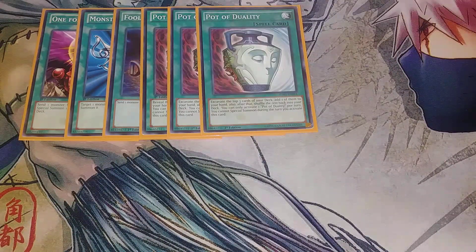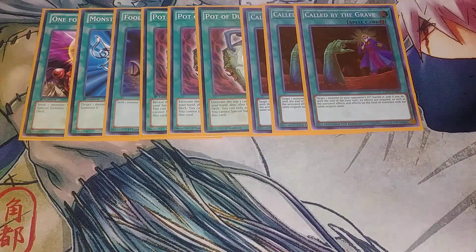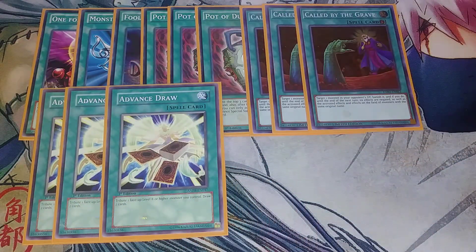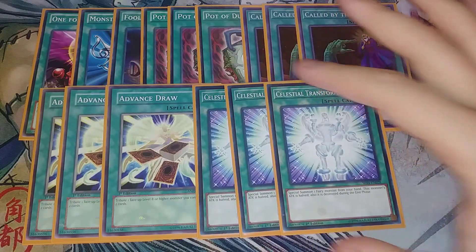I feel like Pot of Duality does enough because if I can just have one Time Lord in my hand I'm okay for the turn — my opponent usually cannot out a Time Lord. Then I play three copies of Called by the Grave to let me do my combos without being interrupted, and three copies of Card Advance: you tribute a Level 8 or higher monster you control and then draw two cards. All Time Lords are Level 10 so they all fall into that requirement — you just normal summon one and pop it.